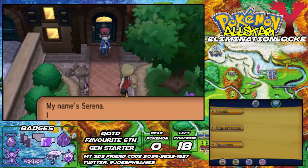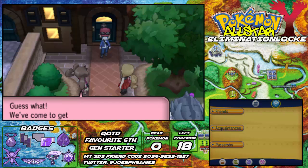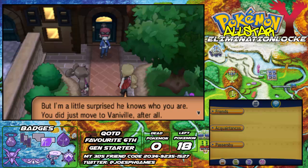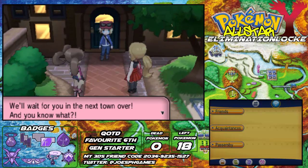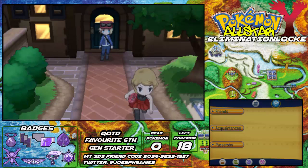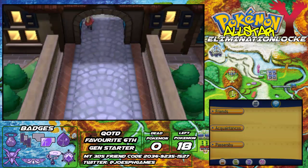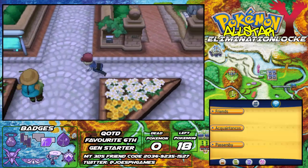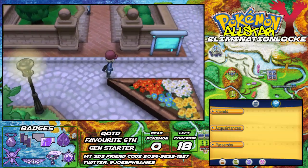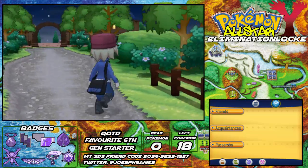Welcome to Vaniville Town. My name is Shauna, and I'm your neighbour. We've come to get you — the esteemed Professor Sycamore lives here in the Kalos region and has a request for five kids including us. Although I'm a little surprised he knows who you are — you only just moved to Vaniville Town after all. We'll wait for you in the next town over, and guess what? We're going to get a Pokemon! That's my Shauna voice — I'm not changing it. I feel like she deserves the annoying Professor Elm voice, and that's what she's going to get throughout this entire Let's Play.